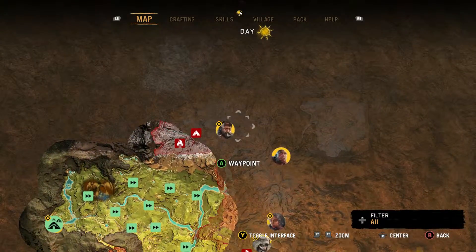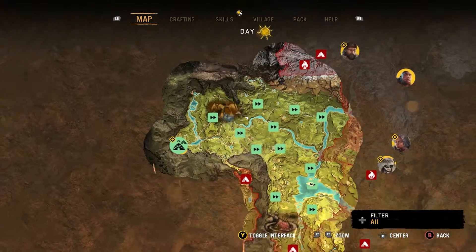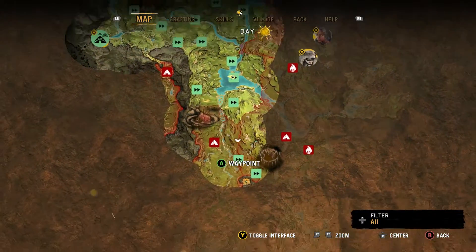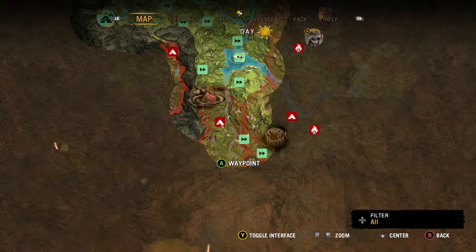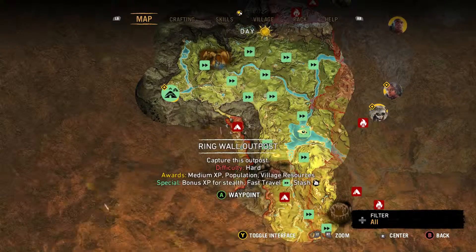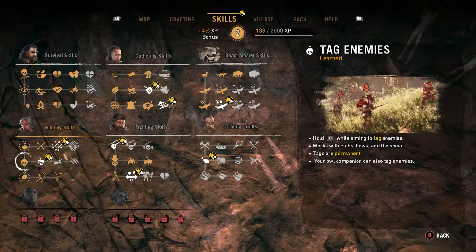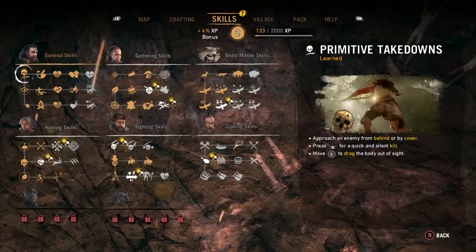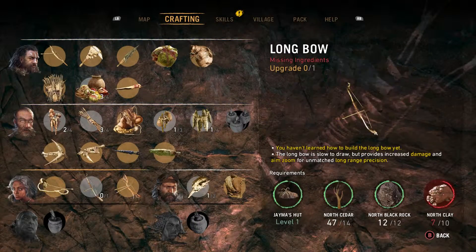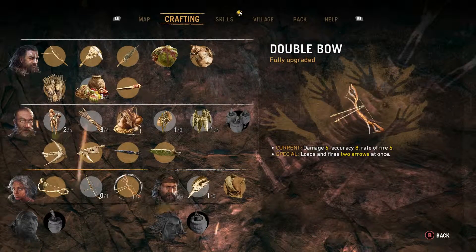you're going to get this guy, this girl, and this guy called Woga the Crafter. They are all going to pop up on your map, and you're going to want to explore and do other stuff, but trust me when I say that the best thing you can possibly do at that moment is get those three, because they're going to unlock their skill trees — as you can see here — they're going to give you new village buildings, they're going to give you a bunch of new stuff. Pretty much get those guys first; they're by far the best things to go for first in the game.